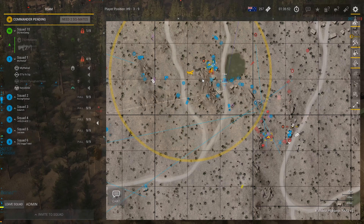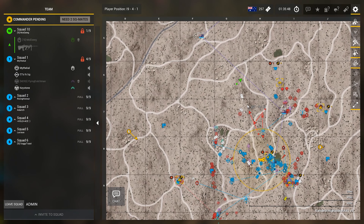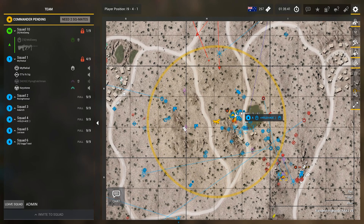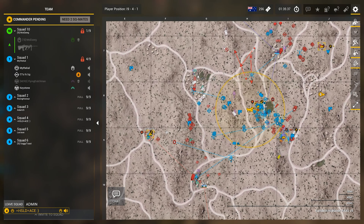It allows the rest of the Aussies to try to push in. If I'm the Aussies, before I deal with OP Chaxton, I need to deal with the attack FOB that has popped up on the east side of Capo.